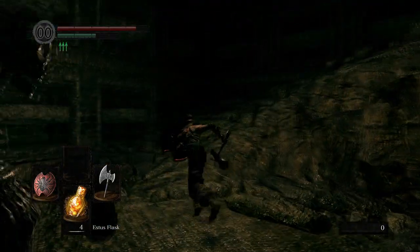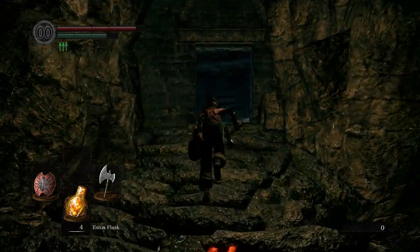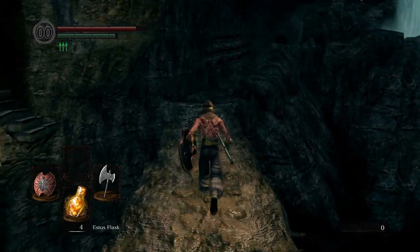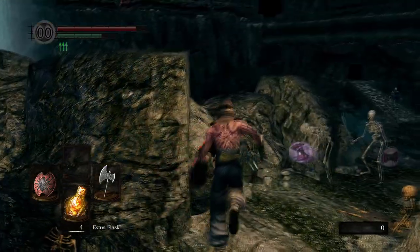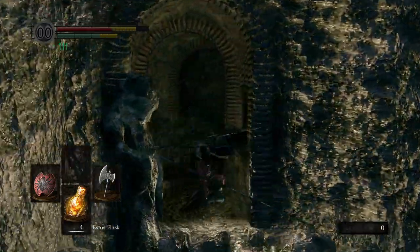Then you have to get in here and run up the spiral staircase. From here on it's pretty simple, you just have to run again, and we're gonna reach the first bonfire or the usury wall. Sometimes you get to this bonfire and the enemies will follow you, so you won't be able to light the bonfire.